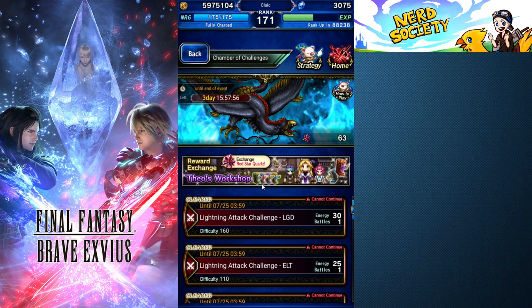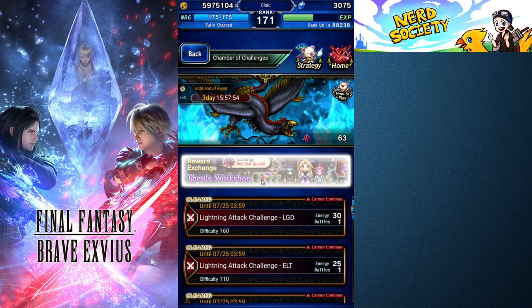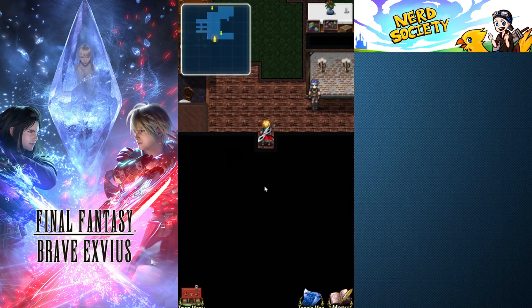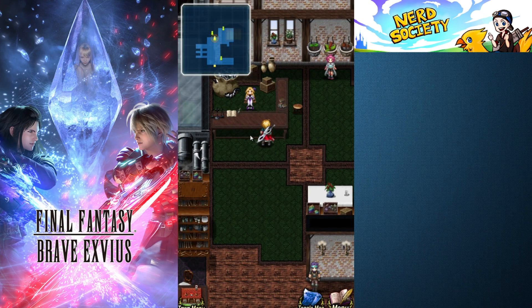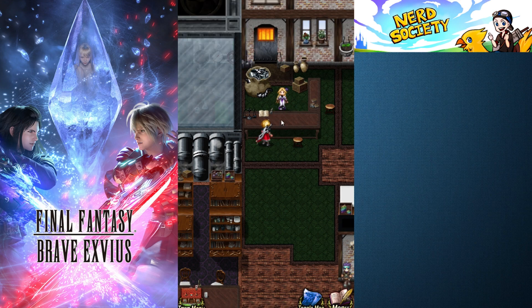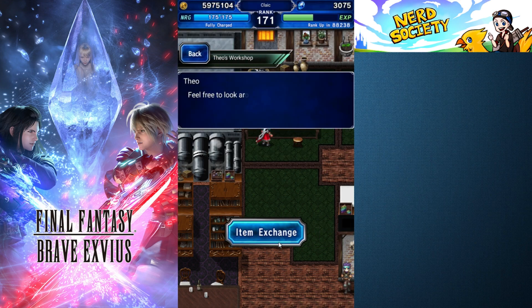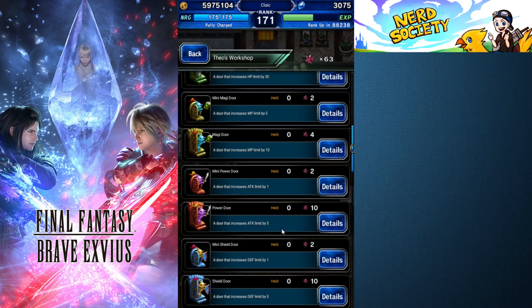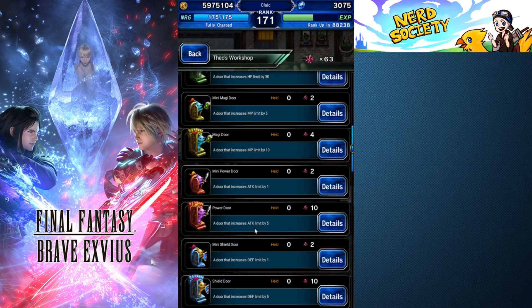After you beat all the bosses and get your red star quartz, you're going to head over to Theo's Workshop. Within Theo's Workshop, this is where you're going to be able to exchange your red star quartz at this vendor. You have a bunch of choices — you have the mini door, the tough door — you can get whichever ones you want.